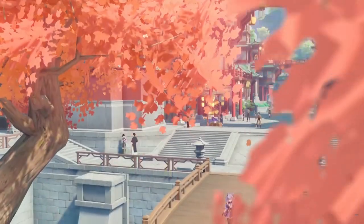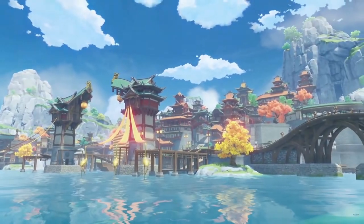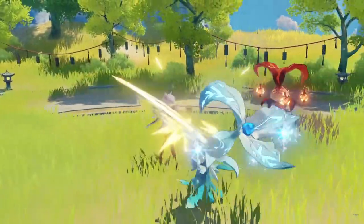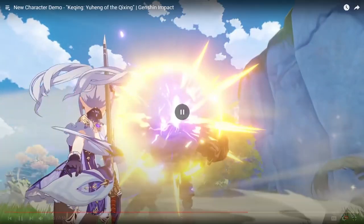This is a good showcase of how Liyue looks too — it's really pretty. Great spot to show her combat in the Chinju Forest location. She's spinning upside down in the demo — sometimes they know the goods to show.